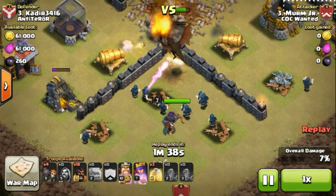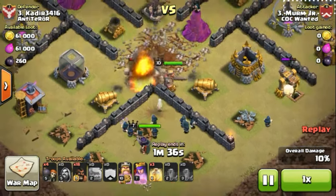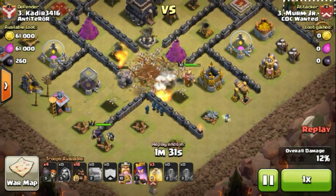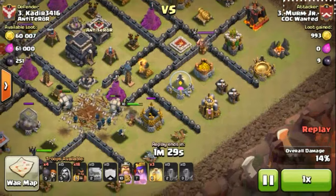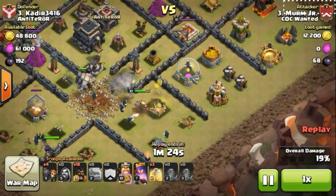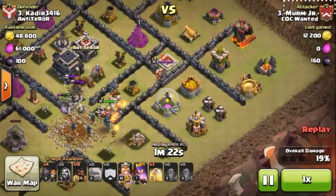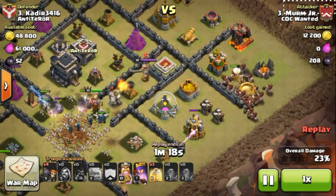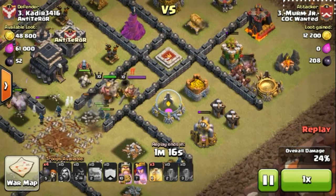Seize the walls — that's what makes the attacker different. But still he did manage to get a 3-star using GOHO. GOHO is a strategy where you need to know how to deploy your kill squad — that's the main thing. After the golem goes inside, he is very sensitive regarding the hog deployment. He knows when to release his hogs, so this time he released them when the king was distracted right into that golem — a great move.